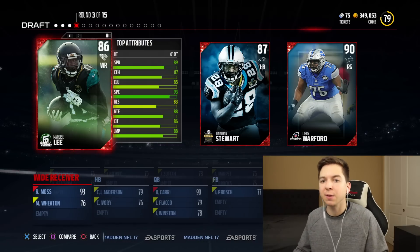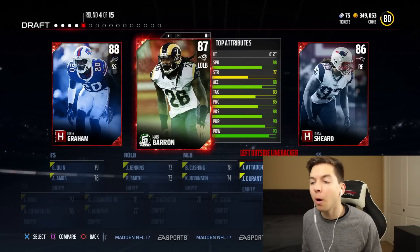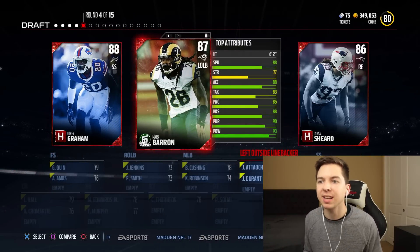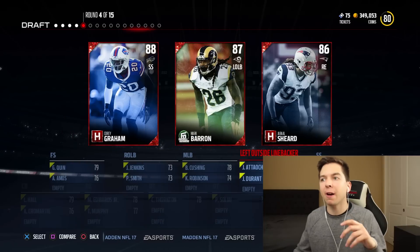We're getting another wide receiver. Marquise Lee, the fastest player here. Round four, we got ourselves another choice. We got Corey Graham at 88 speed. Mark Barron also has 88 speed. I'm going to go with Mark Barron; I'm probably going to use him.